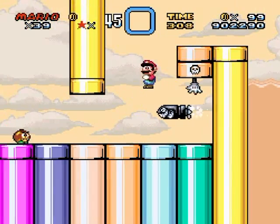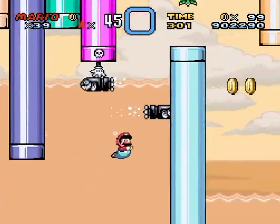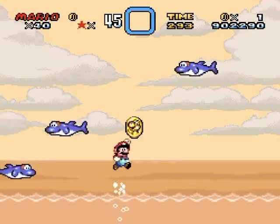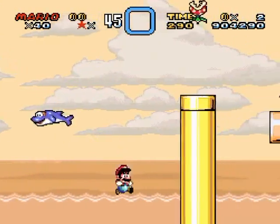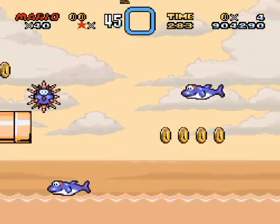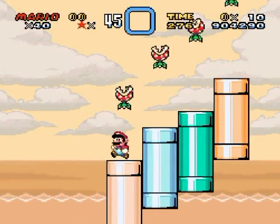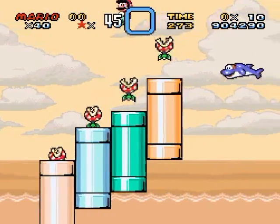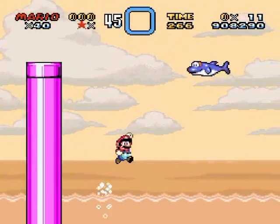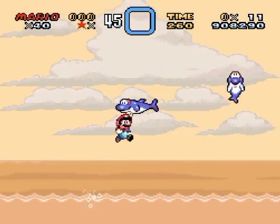I didn't know you could spin off a Torpedo Ted, but you'd never know that until you played this level — because Torpedo Teds only appear in underwater areas. But they are indeed programmed to be spin-jumped off of. Pretty neat — they're programmed to have a feature you would never actually need to use. Fun fact for you.